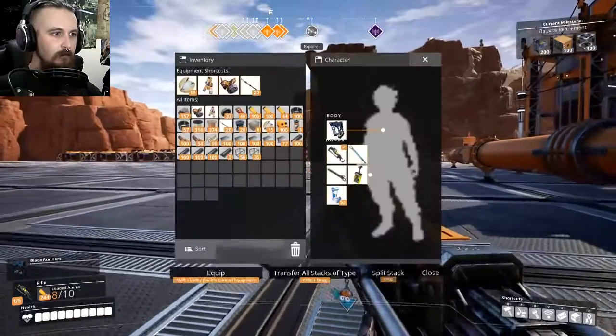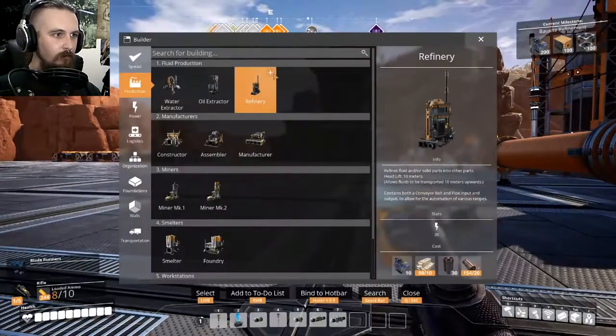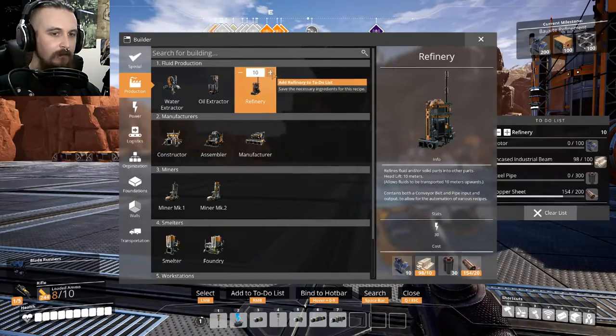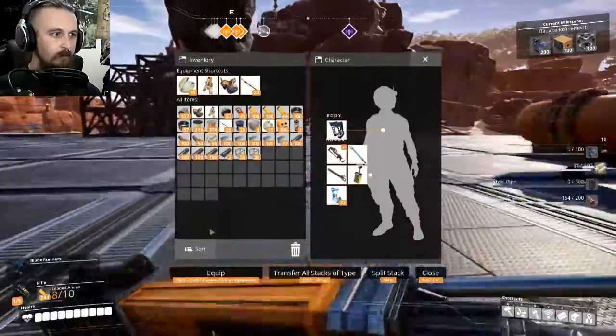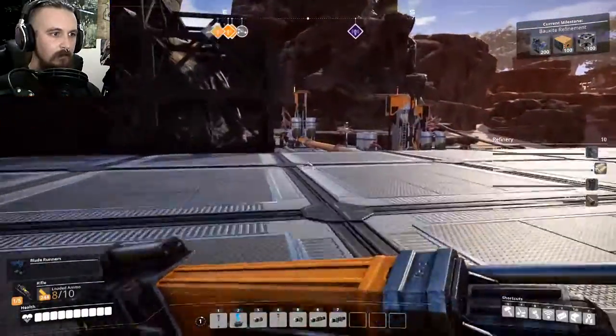I'll think on that for a moment. I should go and grab some resources for more refineries, so let me just give myself a shopping list — I found that this is a much easier way of doing things. Yeah, we'll go with another ten. I'll just go and grab some materials and then we'll come right back and get on with more of this stuff.